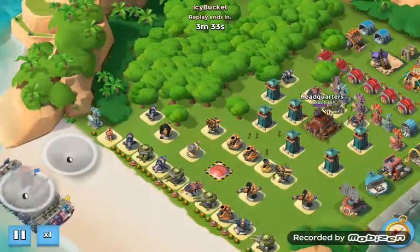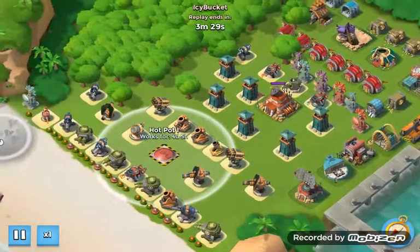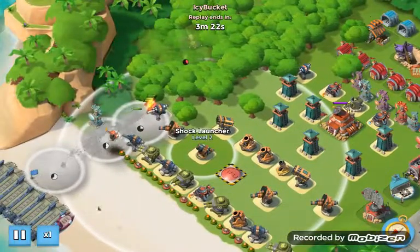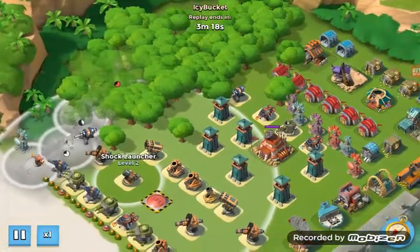This base was pretty tough. This is the HQ-18 player, Hot Pipe, Shark Launcher. How do you use smoke to get around the Shark Launcher? Then get to the back.